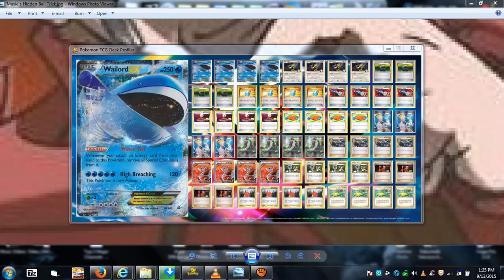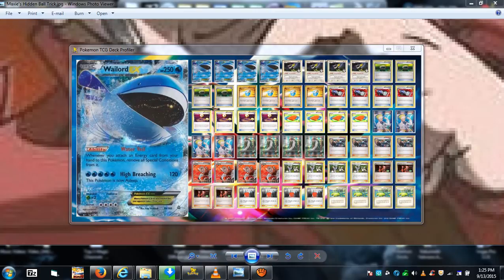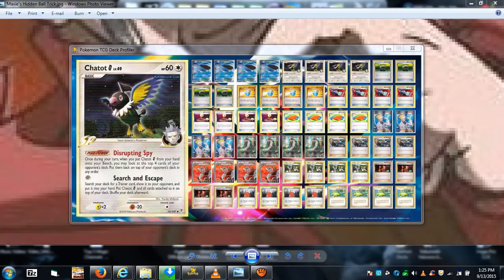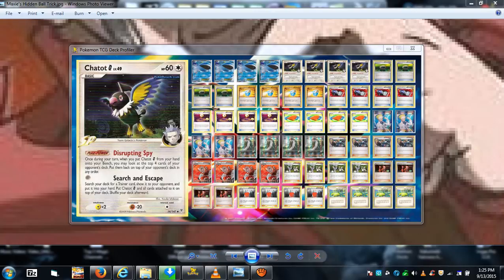You want Whale Lord as your active Pokemon — he's your damage sponge. Give him Float Stones so you can retreat for free since his retreat cost is four. Retreat him, bring out Chatot Galaxy, use Search and Escape to search your deck for any trainer card you want or need for that turn or the following turn. Think of him as a Skyla, but reusable and recyclable.